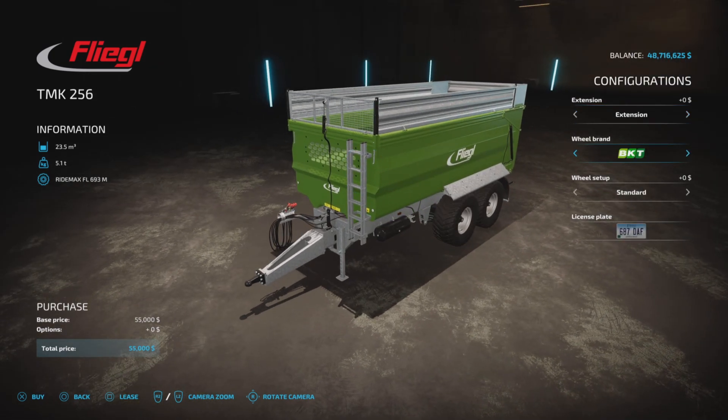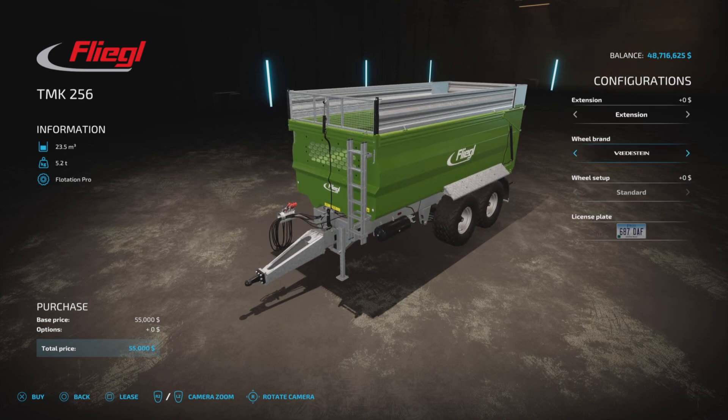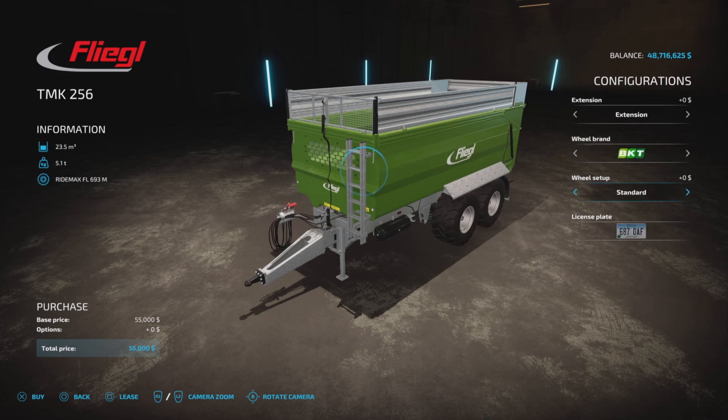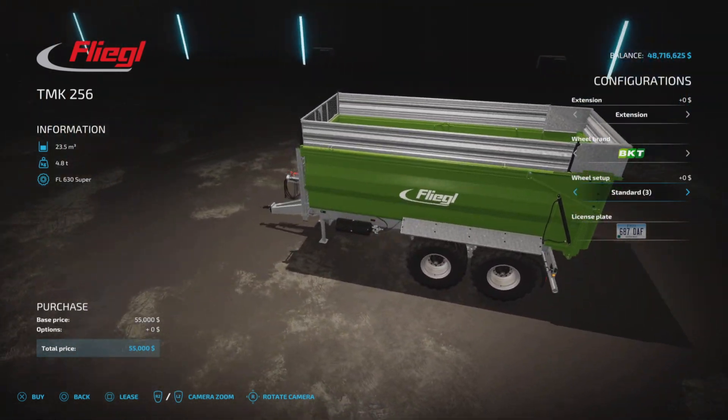Wheel brands: Trelleborg, Michelin, BKT. You have a couple of choices in BKT, Vredestein, Trelleborg, and Michelin. BKT is the only one you can change the tires on, and no charge for that — bonus points for no additional charges.